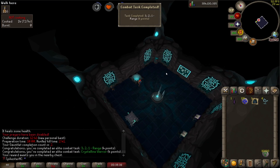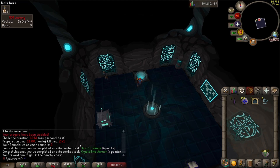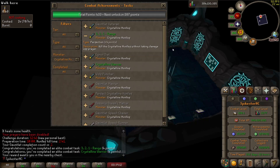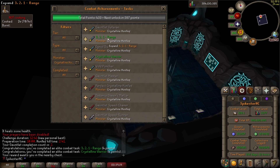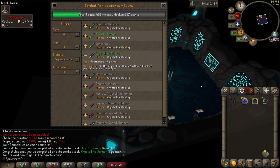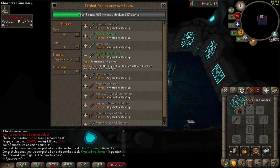Hello guys and welcome back to another episode of Hardcrime and Progress. I just did my second gauntlet and got two combat tasks: 3-2-1 range and crystalline warrior. 3-2-1 range is kill the crystalline hunllef without taking damage off-prayer, which I didn't do on the first try but got it anyway. Crystalline warrior is kill the crystalline hunllef with the full self-perfected armor equipped. I'm going with tier 3 armor at first and I don't know if it's worth it on a regular gauntlet, but I still want to do it while getting comfortable with the boss.